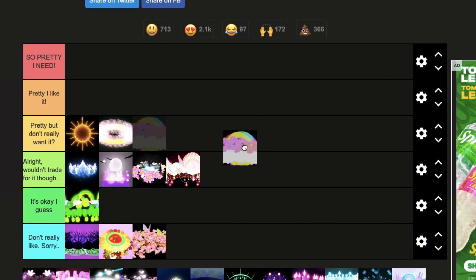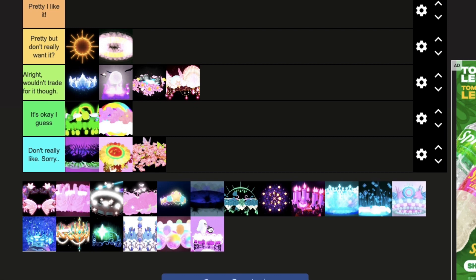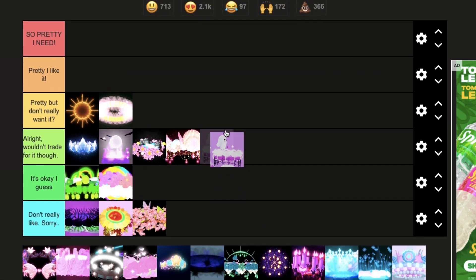The next halo is the Lucky Halo 2019. I adore the colors but this halo isn't my go-to — it's okay. The next halo is the Halloween Halo 2019. I love the colors and the ghost; I think it's pretty cute, but I wouldn't really trade for this halo.